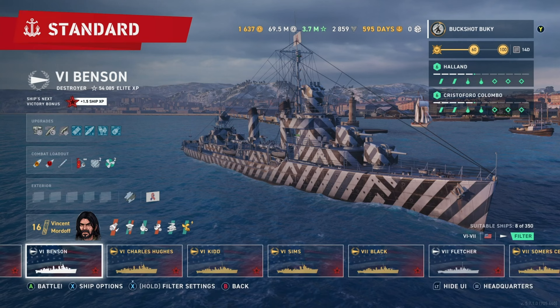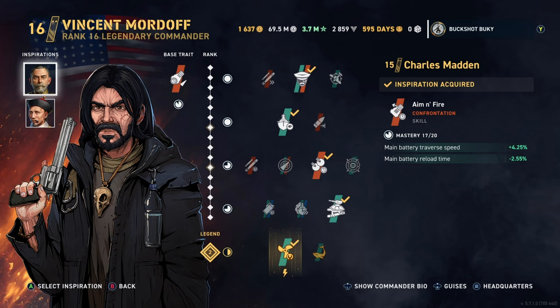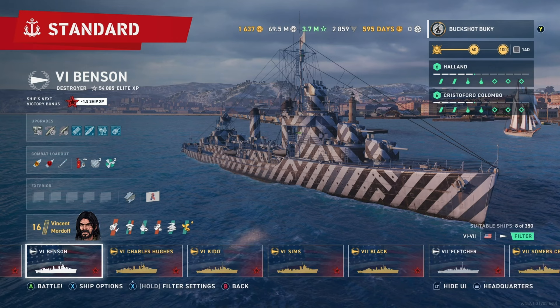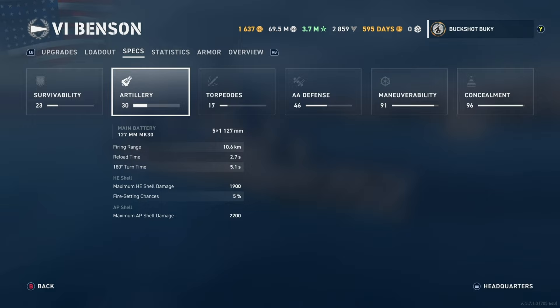Let's take a quick look at Vincent Mordov. Absolutely nothing has changed from that last Fletcher video — same level, same inspirations, so the percentages haven't changed. It's just the Benson has a slightly worse reload. Not a big deal: Fletcher has a 2.1-second reload, Benson has a 2.6-second reload — that's 0.6 seconds, it's not a huge difference.